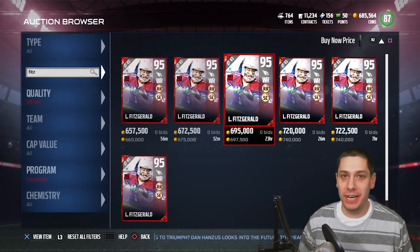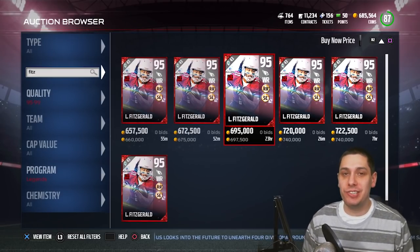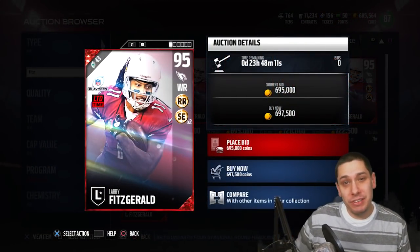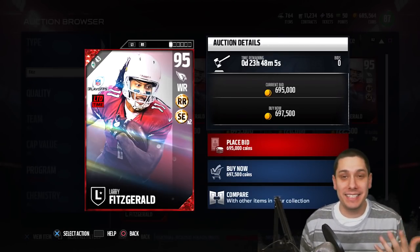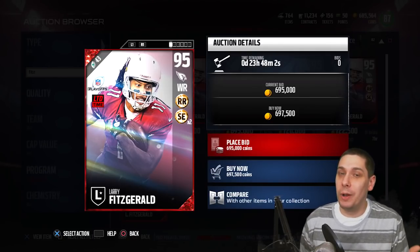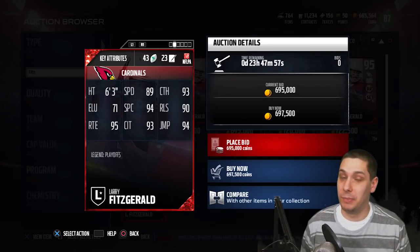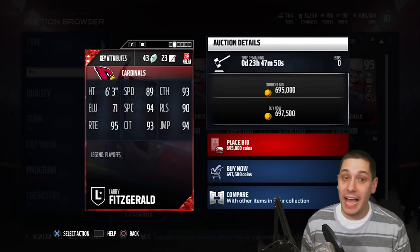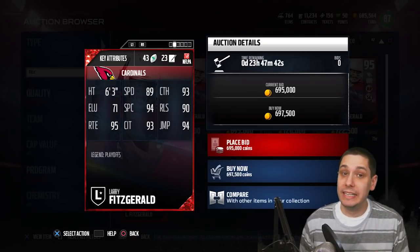Both Fitzgerald and Sam Shields are limited edition, limited time cards currently in packs. Let's take a look at Larry Fitzgerald first — I think this is the one most people are most excited about. This is a playoff legend card. Larry Fitzgerald is six foot three, a beast of a wide receiver, but the disappointment is that it's only 89 speed — that is where this card lags behind.